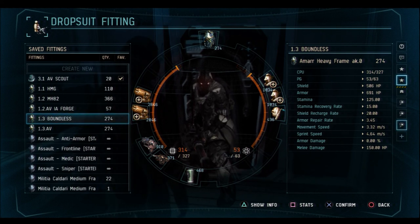Now if the bar turns red, this means that equipping the selected gear will put your fitting over the CPU or PG limit, making the suit inaccessible in game. That's very important to know. You're also going to get a little warning saying it's not available, you can't do that.